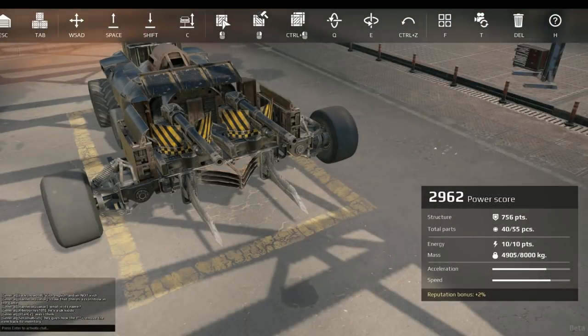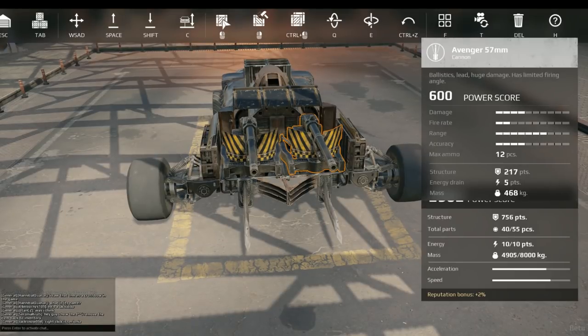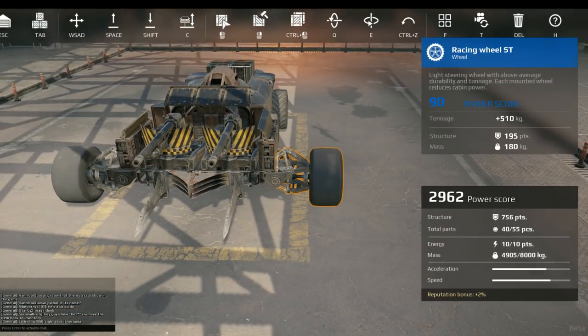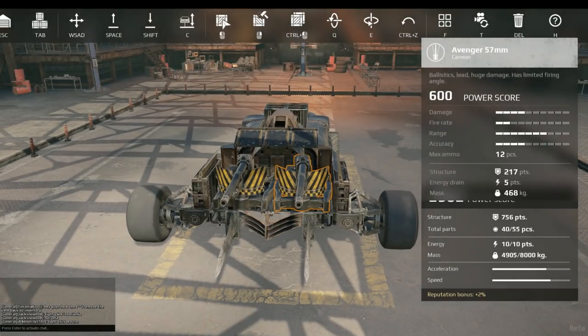That's looking kind of mean. The guns I'm using in this build are two 57 millimeter Avenger cannons — not to be mistaken for the 30 millimeter. There are two main reasons I chose these: low power score at only 600 each, and quick reload. This isn't a sniping vehicle, so I want a good explosive cannon that knocks things back and knocks stuff off, with the ability to reload quick enough that the enemy vehicle won't recover in time.